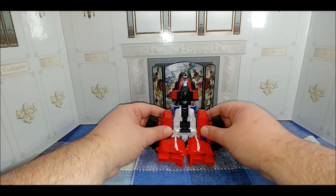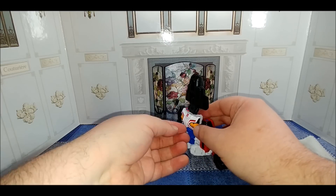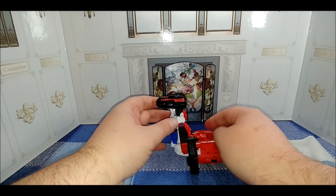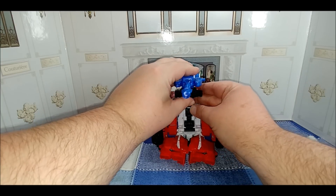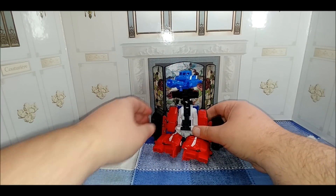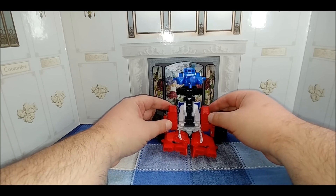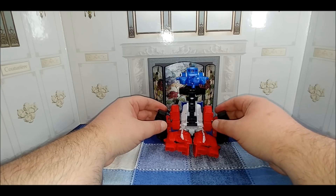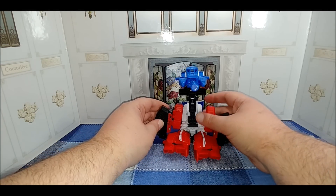Bring the whole figure up and try to get everything situated. Maybe bring the arms down a little more so it'll hold in place. Turn around - there's a little flap on the chest you want to bring up to hold the back section up. Come in with the turret and peg it into the top there. The turret can go up and down. Like I said, there aren't any extra pegs added for Titan Masters or Prime Masters - this is all using the pre-existing tooling.